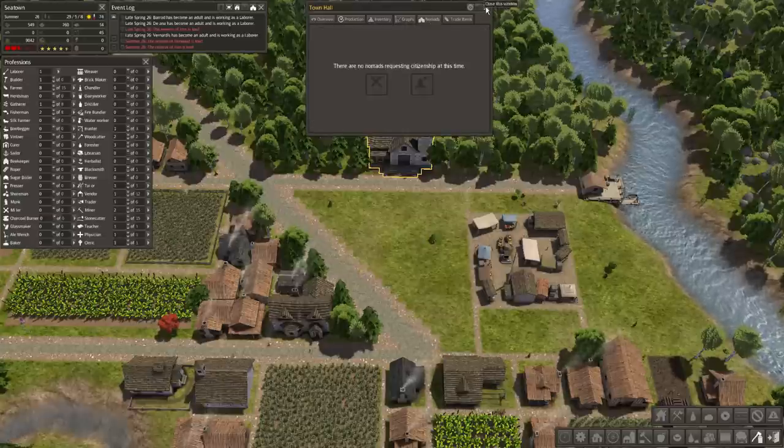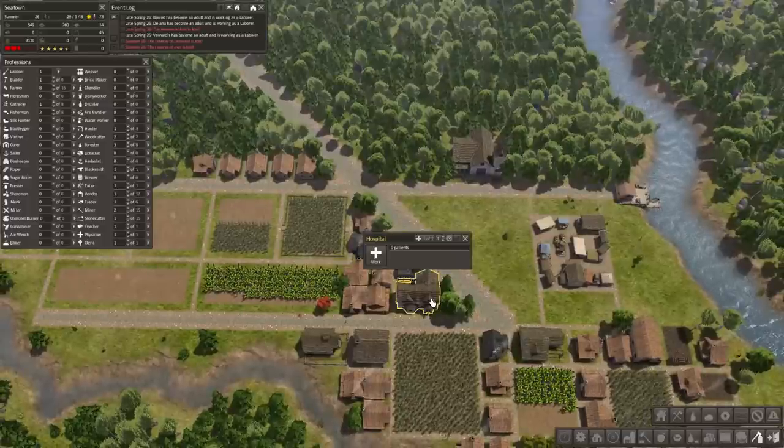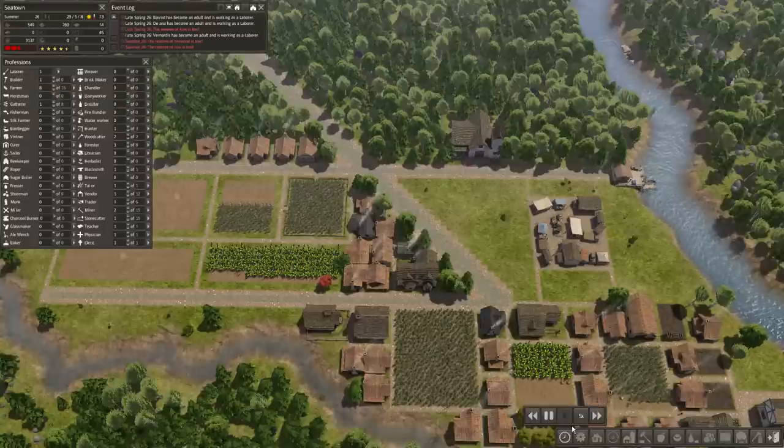That'd be nice. Come on nomads - I have the food to support you as long as you don't bring measles or anything. Well heck, you can bring measles, I have a hospital. Let's bring it back up to ten times speed - I had it at five when I was AFK.